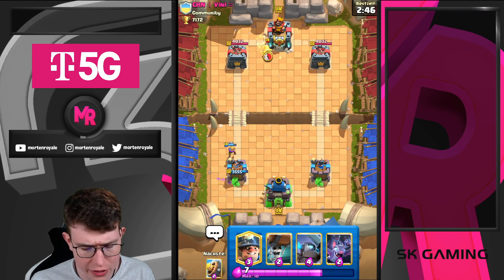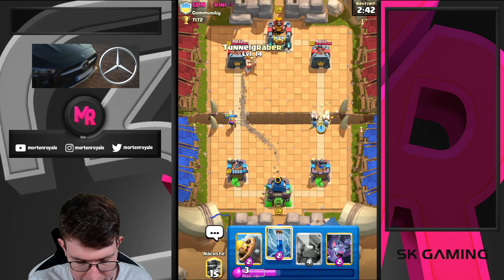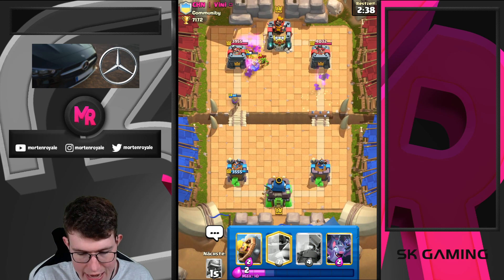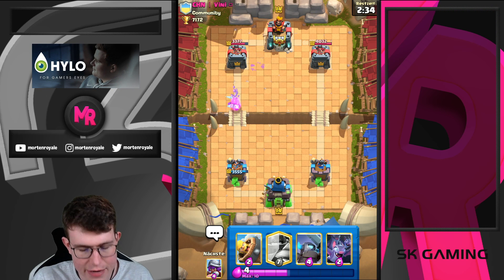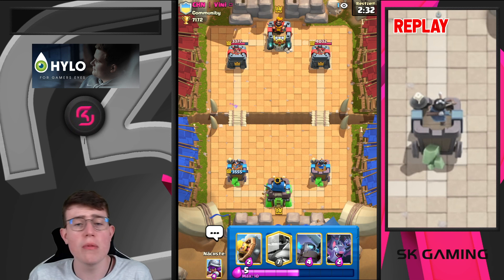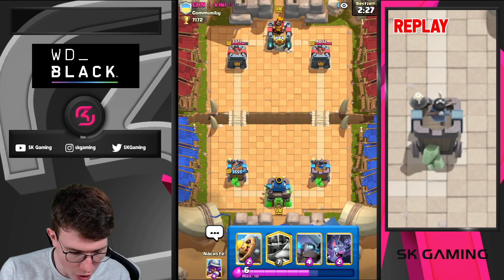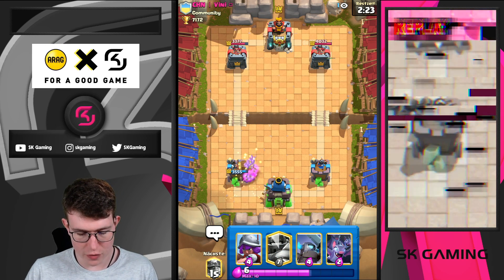Opponent directly starts with Goblin Ball on tower. Unfortunately we didn't have a Barbarian Brewer in cycle. I'm going to go Miner opposite lane here, just going to Zap this. Good Zap. We actually get the Musketeer on top of the tower. He needs to go for an Ice Spirit. Even with having a bad starting hand without our Barbarian Brewer against his Goblin, we still get the damage lead early on. I'm going to go for a Barbarian Brewer.